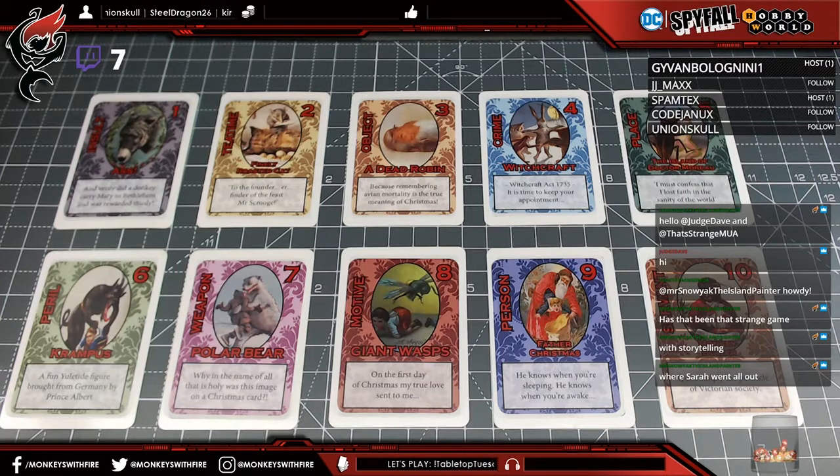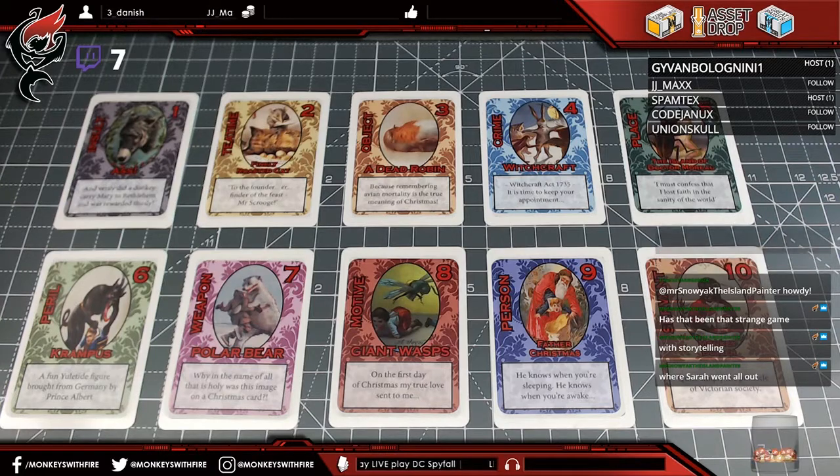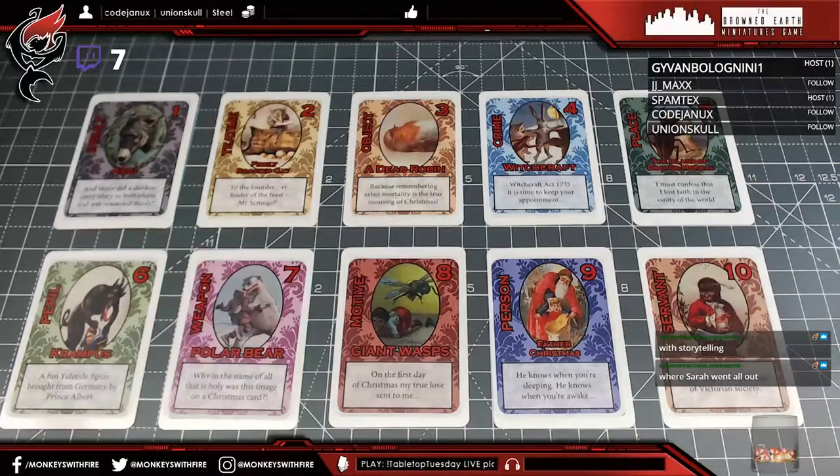Every single image on the festive expansion cards is taken from a genuine Victorian Christmas card. The designer notes these images were not hard to find — there are thousands of them. He recommends just typing 'Victorian Christmas card' into Google, warning that you will be disturbed and 'hilarified' in equal measure. The hosts brace themselves to look through each card.